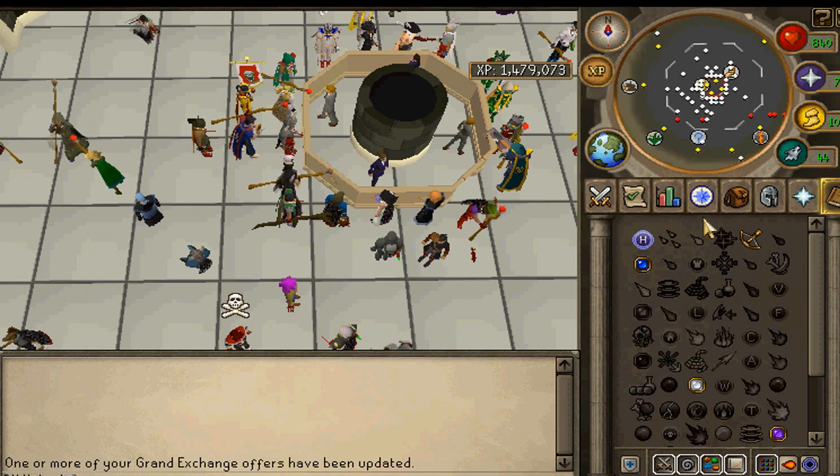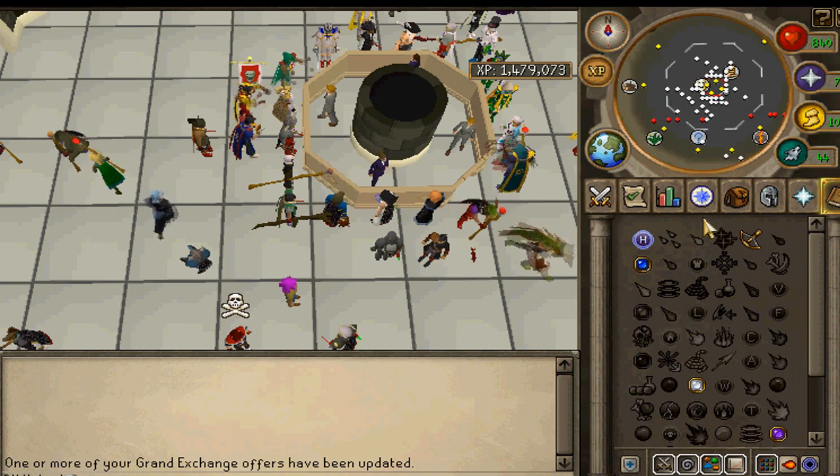I'd suggest, if you have school or something like that going on, go to the GE and put an offer in for Dragonstone Amulets. I have them right here.